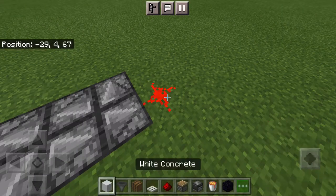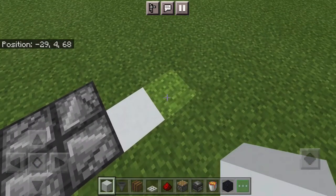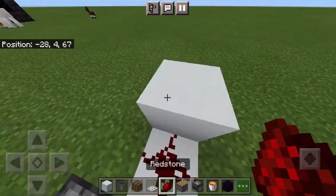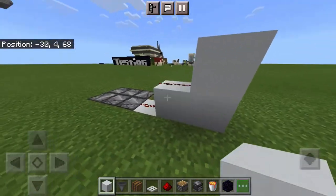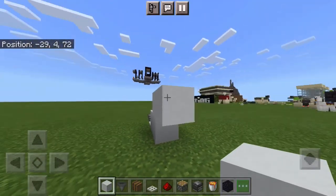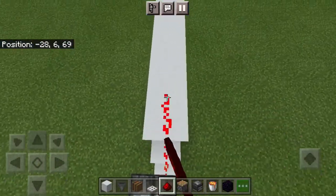Then take out your 64 blocks, destroy the redstone dust, and destroy the block under. Place it like this — place one to the side, one up. Place your redstone dust like this so the redstone pulse gets sent over and over again. Then make another stairway: one, two, three, four, five.